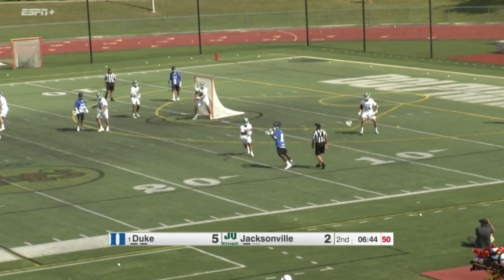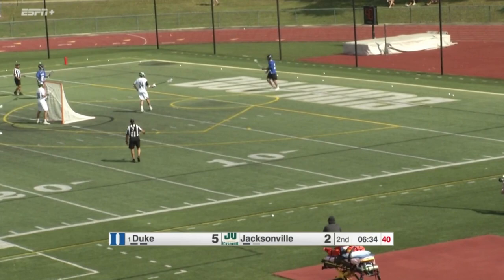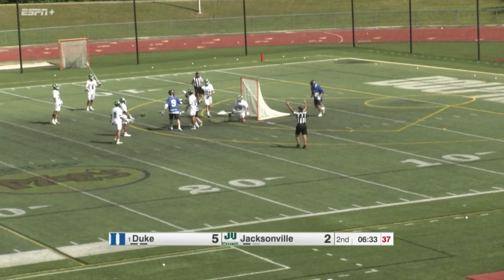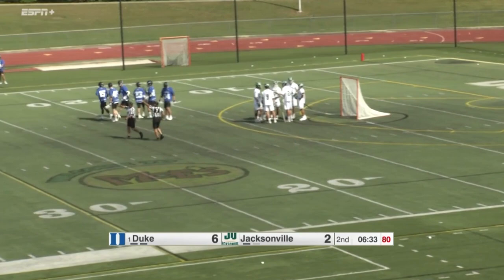Jacksonville comes into the game with a 3-2 record. They played Mercer, their only conference opponent, but it was a non-conference game. They'll be up in Macon, Georgia next week for the start of conference play. Then a neutral site game in Rock Hill, South Carolina, just outside of Charlotte against Robert Morris. Shot over the goal. There's a feed to the backside — shot and a score. Caught Jacksonville a little bit of ball watching. You don't want to do that with Sowers posting up on the far corner.